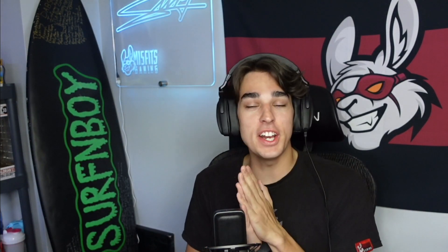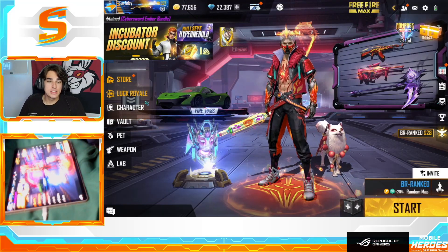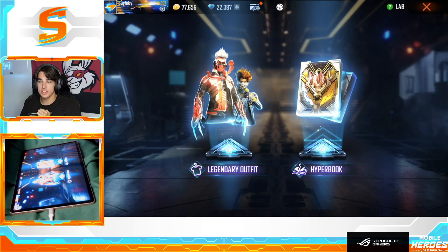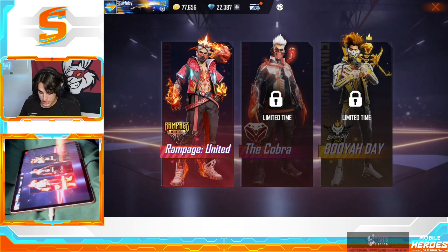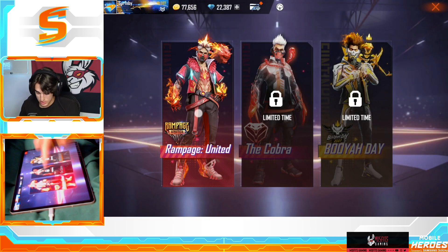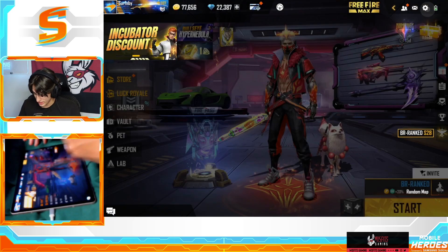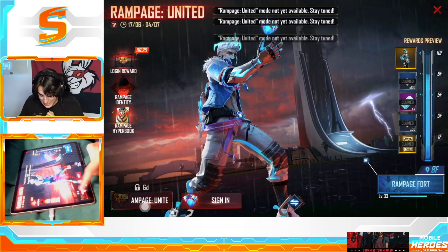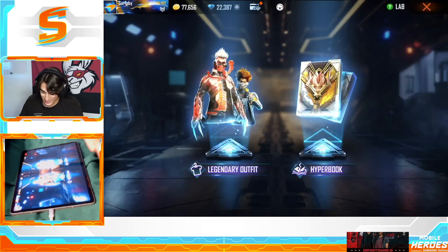Welcome back to a brand new Free Fire video. Today we've got something special — we got some early access to the brand new Rampage skin, I believe it's called the Mars bundle. It's a legendary outfit, Rampage United, the newest one. It's not out yet — it comes out in six days, so we have this skin six days early.